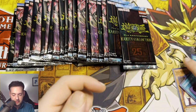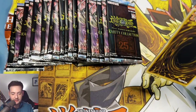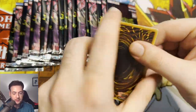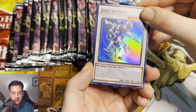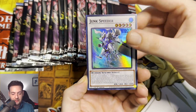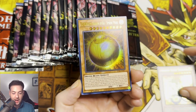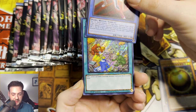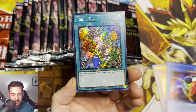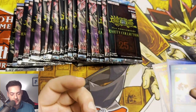We got to pull something. This pack does not want to open whatsoever. We have a Junk Speeder, Ancient Fairy Dragon, Winged Dragon of Ra Sphere Mode, Cyber Angel Benton, and a Fossil Dig Platinum Secret Rare. That looks really good, actually.